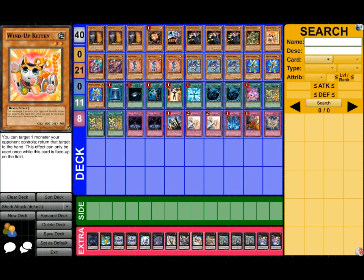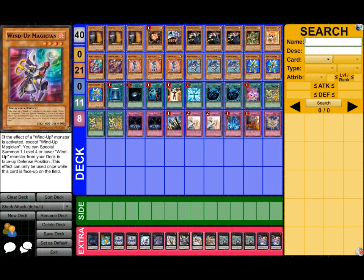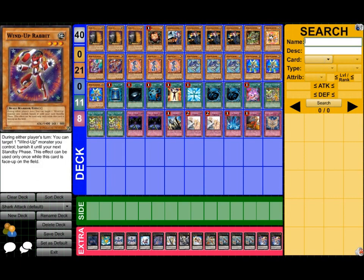Pretty much very useful for any situation you might have. One Windup Magician — this card is pretty interesting, not gonna lie. It serves its purpose: special summon whatever you need to do for your explosive plays. Windup Rabbit — I'm still testing it, but it's giving me interesting results.